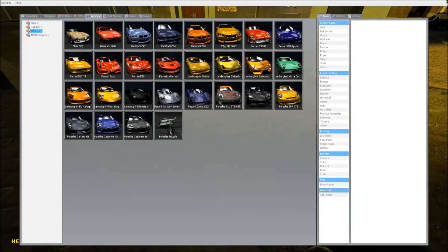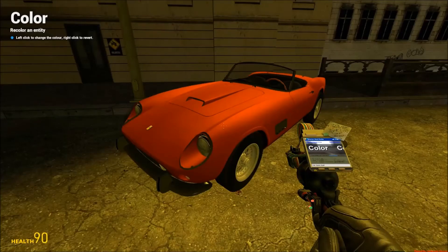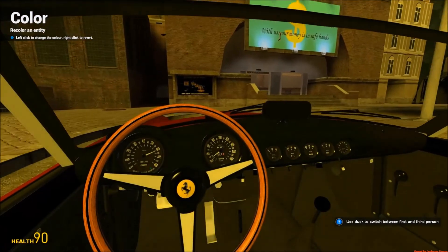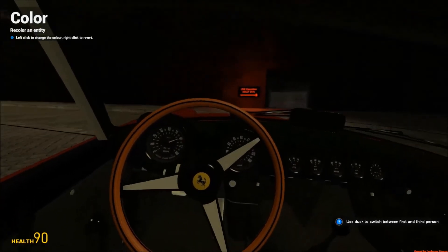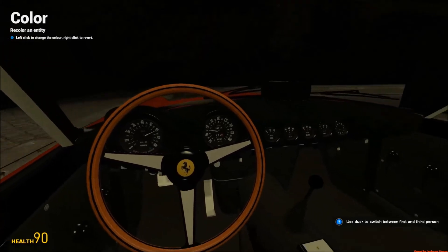So, we start out with the Ferrari 250 GT. Alright, let's paint this a little bit — there we go, a nice shade of red. So let's get in this and see how this baby drives. So I'm not too sure how well this map is for driving, but I guess we'll see. Okay, ooh, I actually really like the interior — the steering wheel is pretty cool.